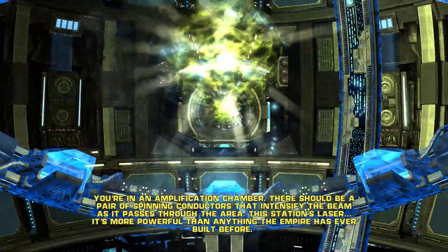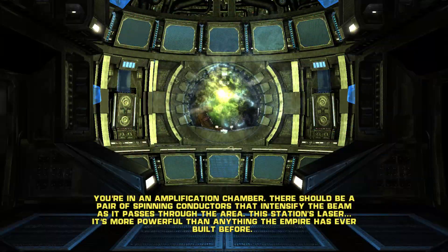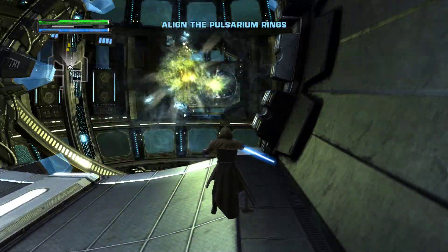You're in an amplification chamber. There should be a pair of spinning conductors that intensified the beam as it passes through the area. This is the station's laser. It's more powerful than anything the Empire has ever built before.